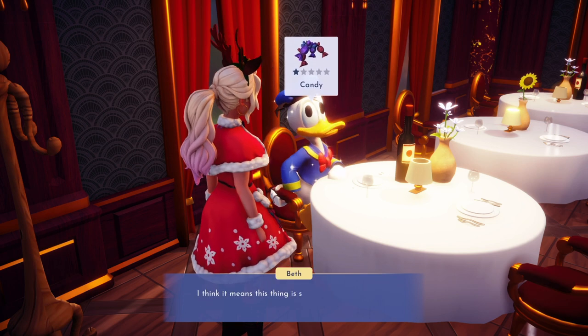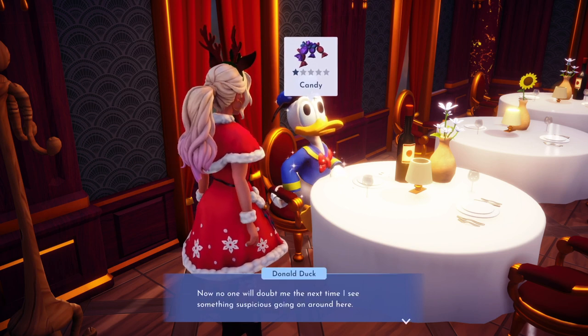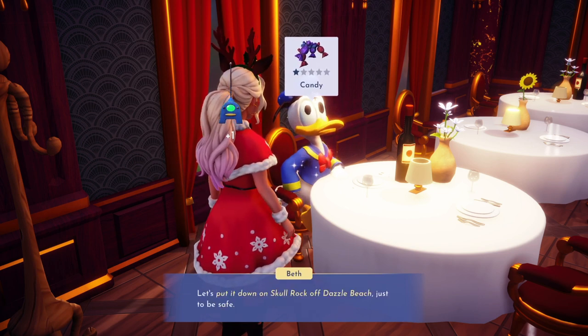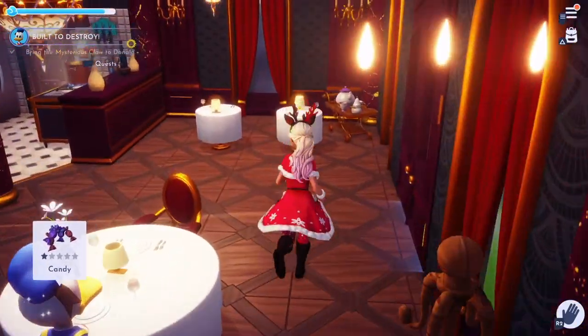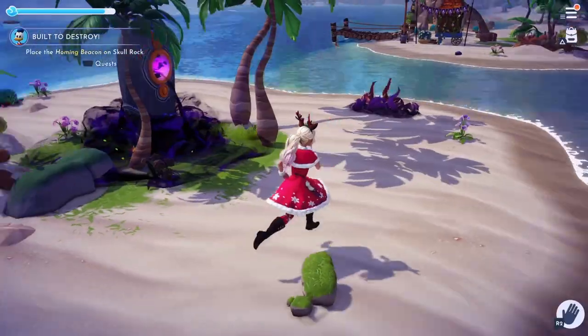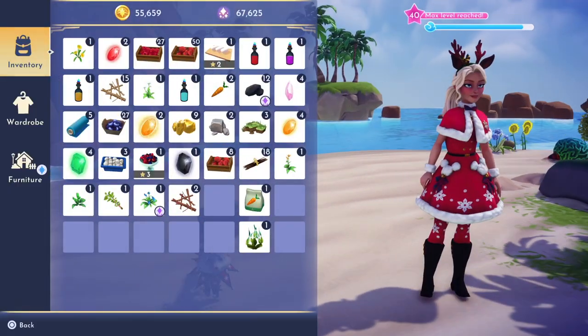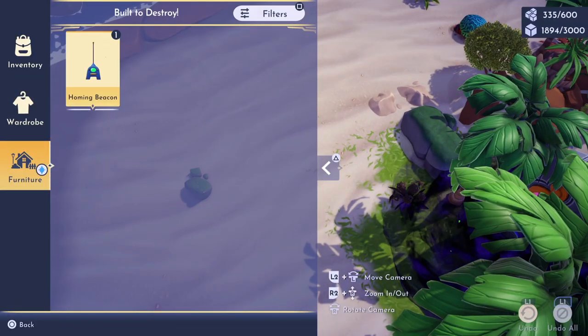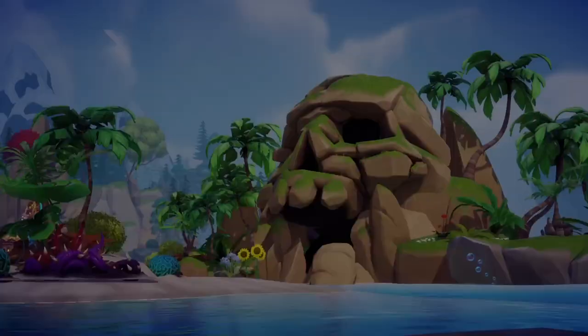So now he'll give you this beacon, and you have to go to the little island at Dazzle Beach near the Skull Rock and just place it on there — just place it anywhere on that little island. So I just placed mine randomly there.